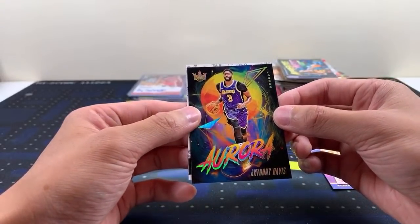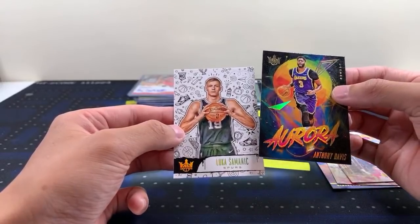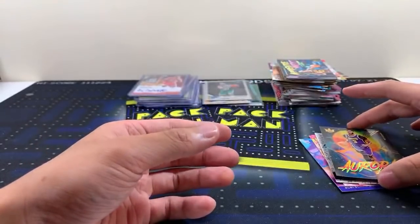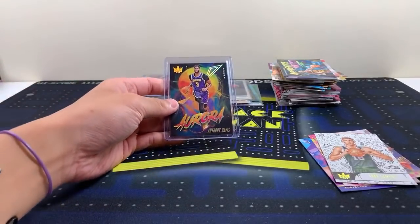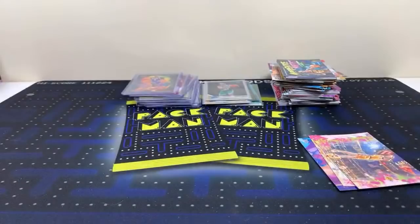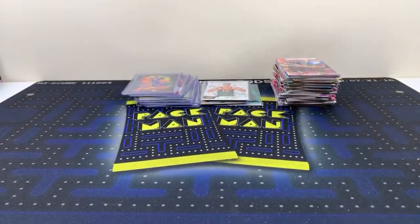Level Three — Luka for the Spurs! Spurs — James, and Lakers — Eddie, congratulations man. Sleeve up the AD. These Auroras are so nice — I'm holding this in person, I cannot tell you how nice these look. I think I have to go buy a Ja Aurora now. Auroras are not numbered but they're super short print I'm assuming.